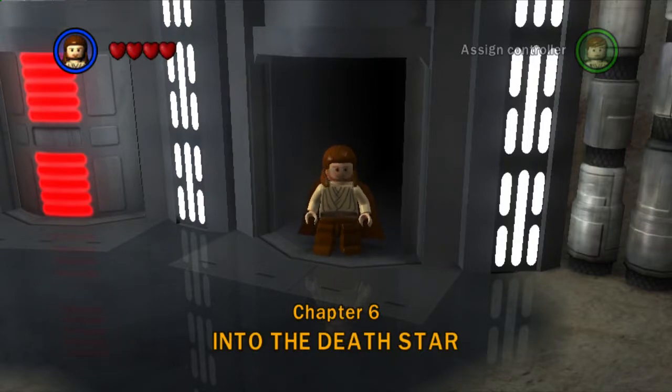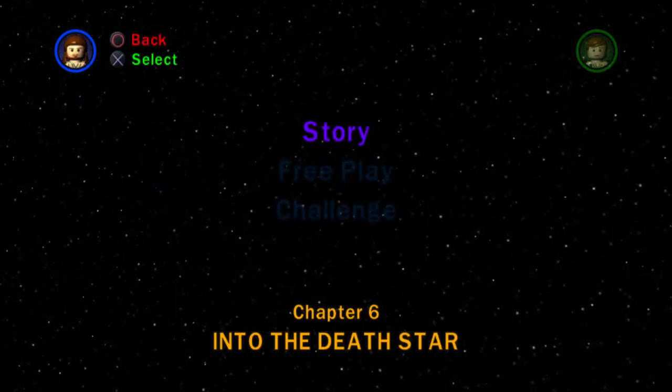Hi everybody, welcome back to this 100% walkthrough of LEGO Star Wars: The Complete Saga. Today we are taking on chapter 6 of Return of the Jedi, which is called 'Into the Death Star'. Let's jump in and do it on story mode.